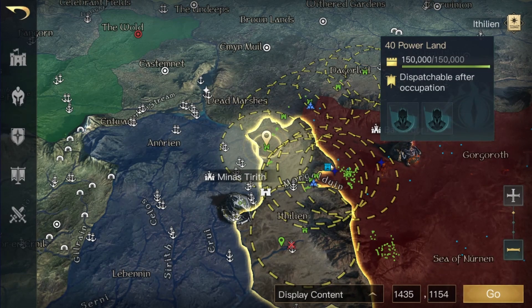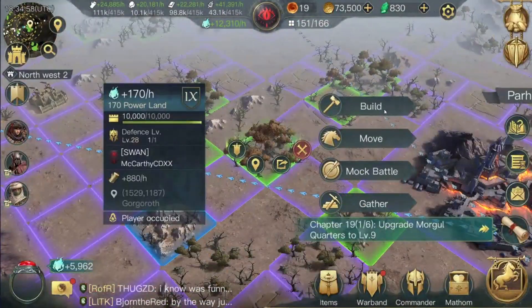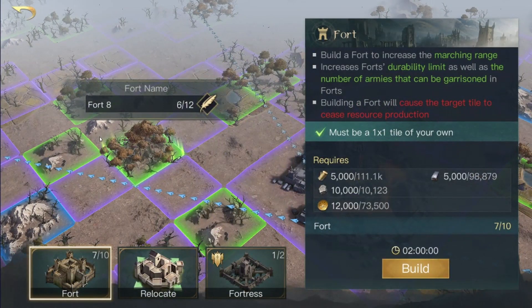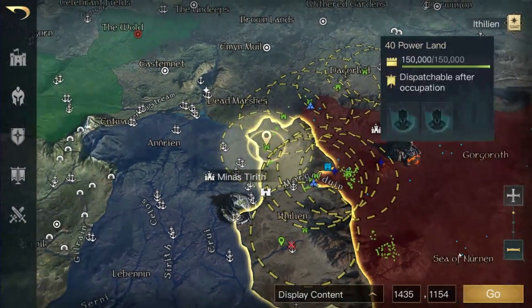So let's build one. Go to a tile that you own at the edge of your current range. Click the build option to the right. You'll see this screen, which has a bar to rename your fort to make it easier to keep track of. Forts take 2 hours to complete, 12,000 gold, and some minimal resources which can be seen here. Click build, and in 2 hours it'll be complete.